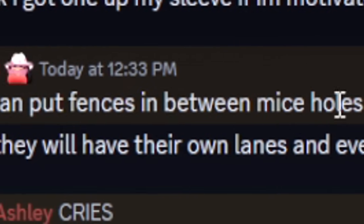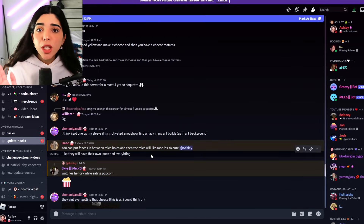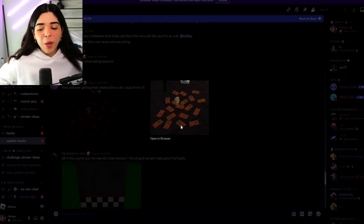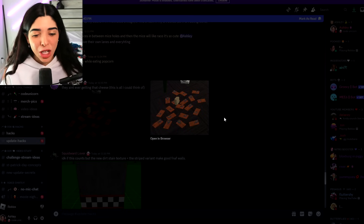You could put fences in between mouse holes and the mice will race — it's so cute! Do we do a mice race, guys? Let me know if you guys want to see that. And then Shenanigans just put a bunch of mousetraps everywhere — that could be a hack. Who's going to get the cheese without dying?